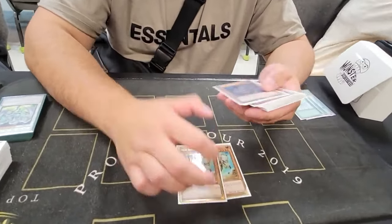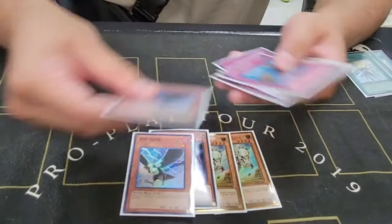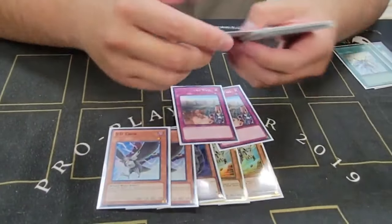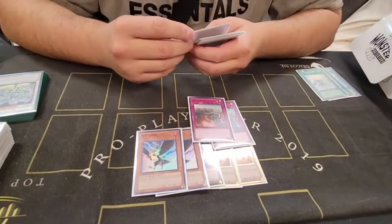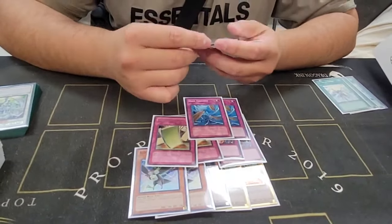Side deck: 2 Pulsar Dinos, Cyber Dragon, 2 D.D. Crow - that was a pretty cool turn show. 2 Chain Disappearance, 2 Iron Walls. How was Iron Wall today? They're okay. I only played against Vayu Turbo. It was alright. I drew 2 - it's kind of dead when you draw 2. 2 Pulling the Rug.